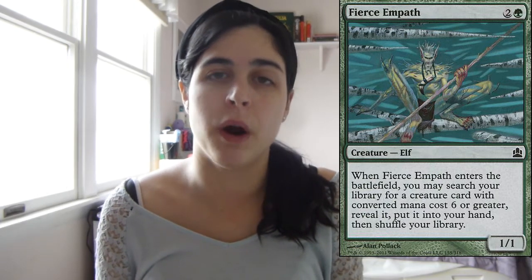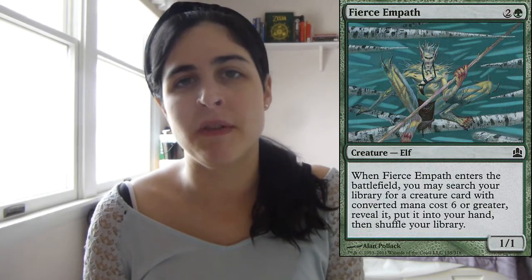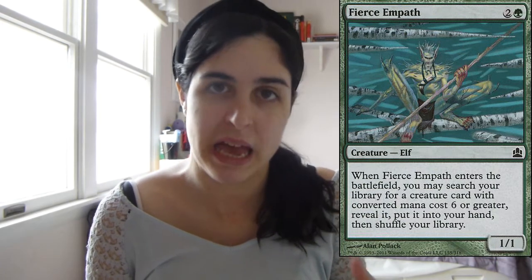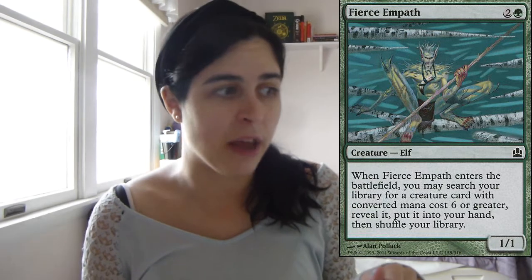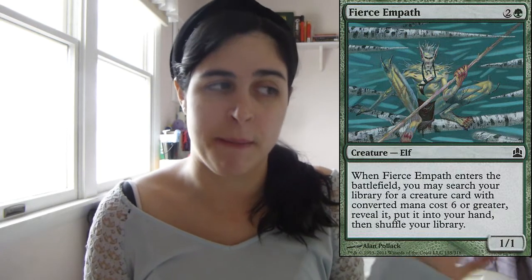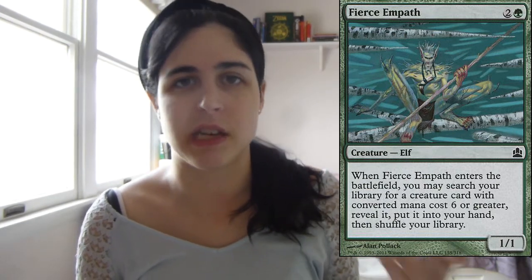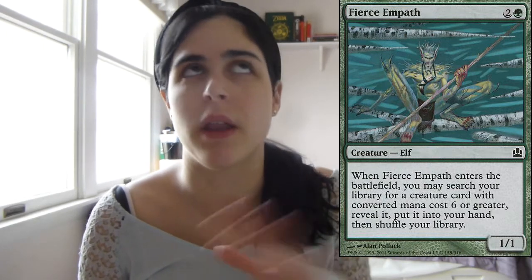Then we have Fierce Empath. One of my favorite things to do is Fierce Empath for Woodland Bellower into Woodland Bellower into Eternal Witness to get back whatever — that's a super awesome combo. Or instead of Eternal Witness you get Reki, which is a ton of fun. Fierce Empath is really good in any blink deck or any deck that runs big creatures. I have this card in Yisan and it's awesome. It's really good if you have Bane of Progress or other six-plus mana things you really want to get on the field.